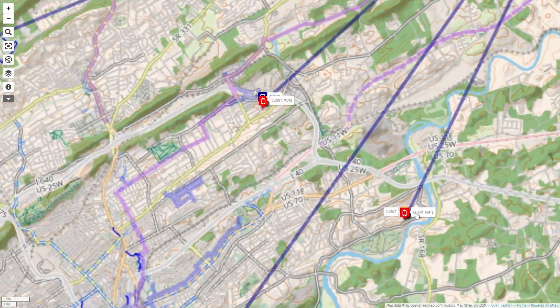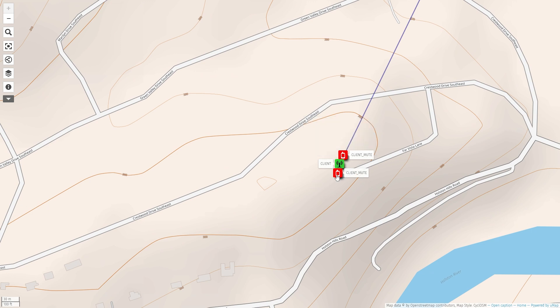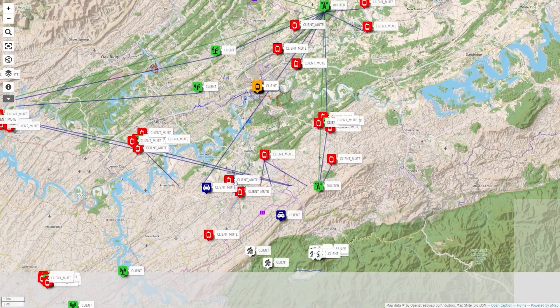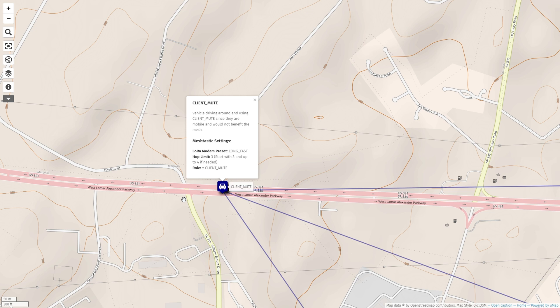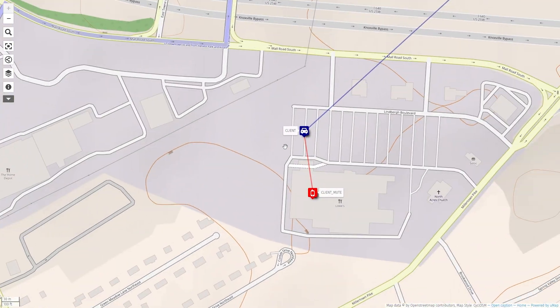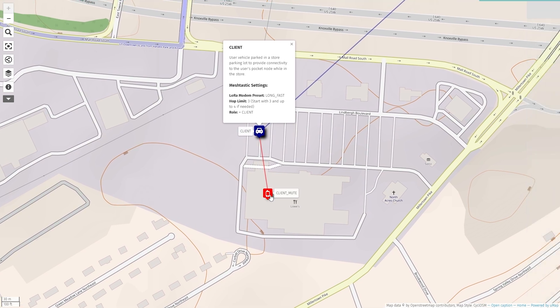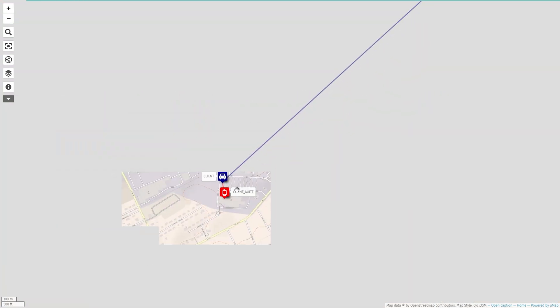Then for this next scenario, we have a user with a rooftop node set as client, and multiple indoor nodes set up as client mute that use the rooftop node to reach the mesh. Now we have a vehicle scenario — this user has a single node that they keep in their vehicle to act as a relay for their on-person nodes, which would allow the on-person node to reach the mesh while going into a store, as shown in the example.